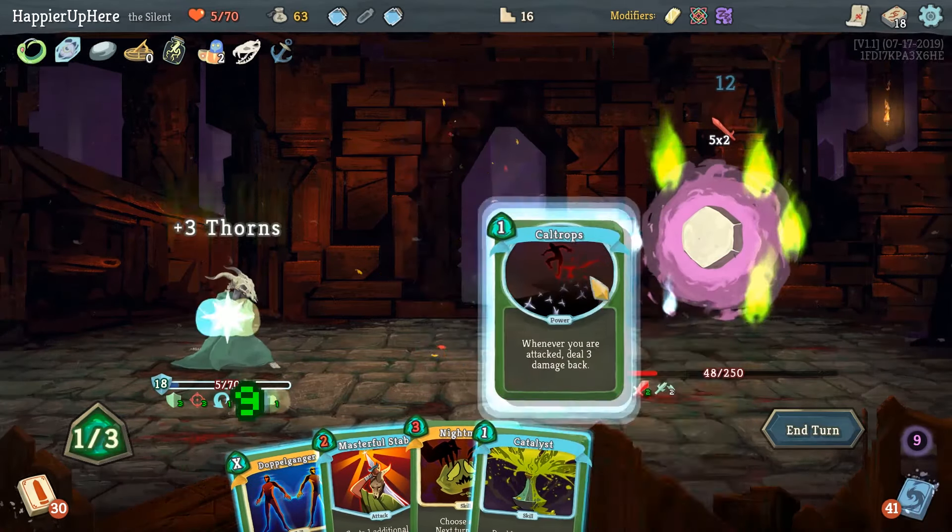I didn't see anything amazing here. I kind of want to play After Image — let's try to kill somebody first. Backstab and Endless Agony to kill you, then Dagger Throw. Probably don't need Dash — let's do Agony, Slice, Acrobatics. Probably don't need Leg Sweep. Sneaky Strike coming up — let's do that to gain energy back. Maybe should focus on our powers — let's do After Image and then kill this guy.